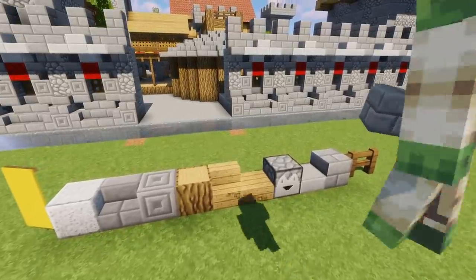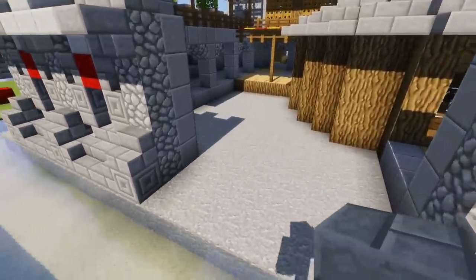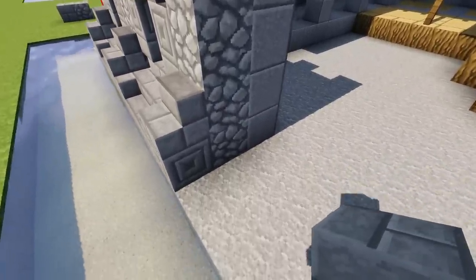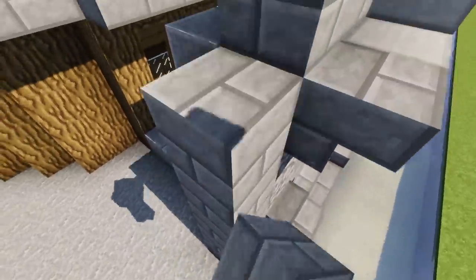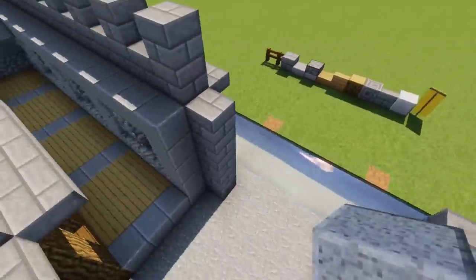Grab those blocks - we're going to work on the entrance. Going for five stone bricks on both sides, then polished diorite - one, two, three, four, five, six, seven. I'm going to make a little drawbridge using dispensers, with nice stone slabs on top. Turning those stairs like that makes it look like a hinge, which is pretty cool. Then some slabs to finish things off in the middle.